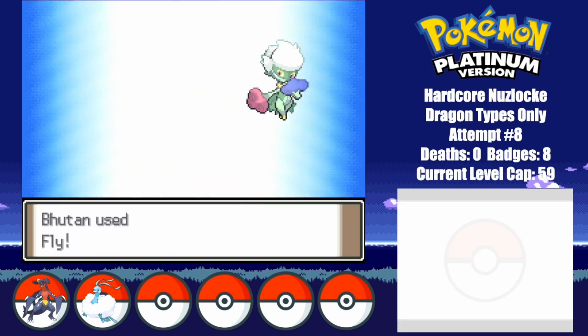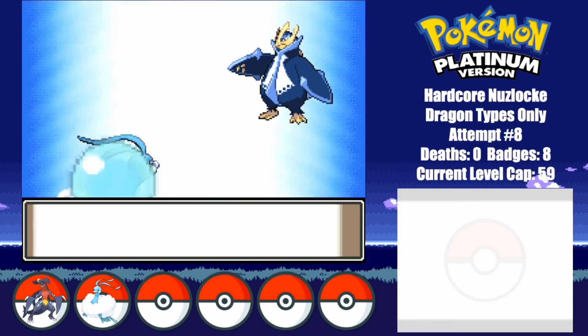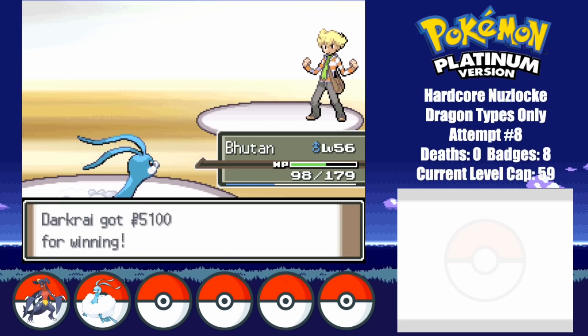Well, so do Snorlax and Roserade too. Empoleon once again can't do too much, so I take him out using 2 Flies. Okay, now let's see what I can do against the Elite Four using just 2 Pokemon. Wish me luck.